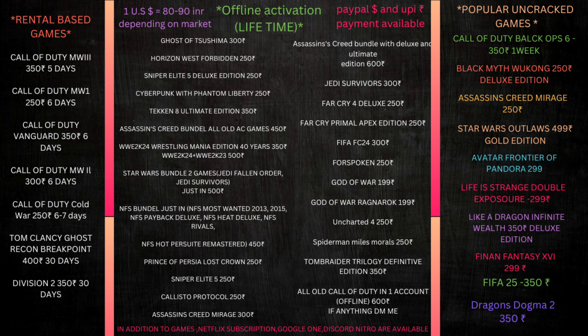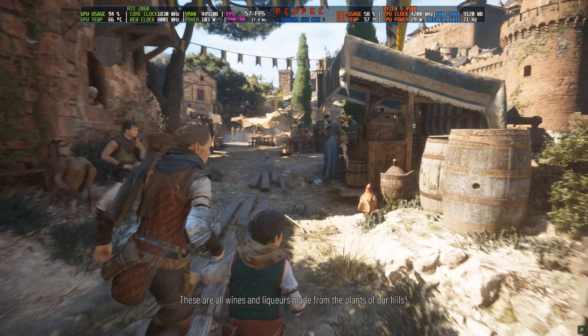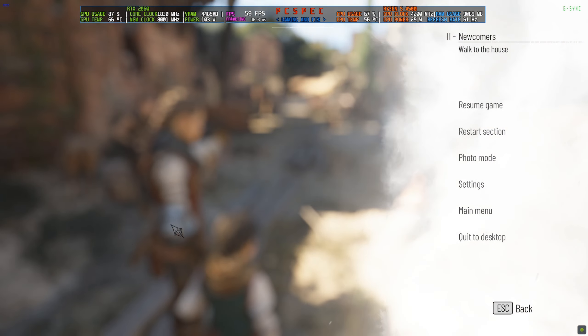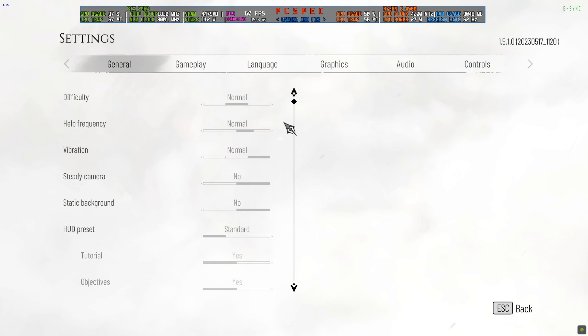I'm back in the game. Amicia and Hugo are at the new city — this is Chapter 2. You can see the FPS is hovering around 50 to 60. In order to turn on frame generation, first you will need to go to Settings, then Graphics.